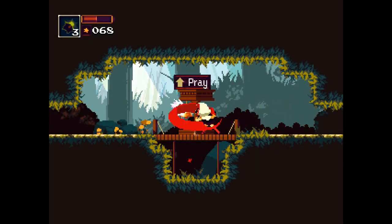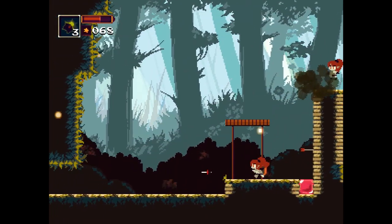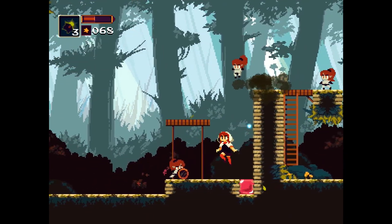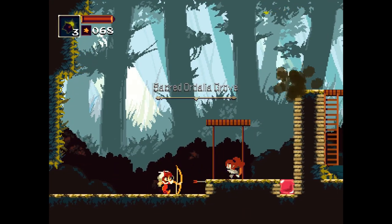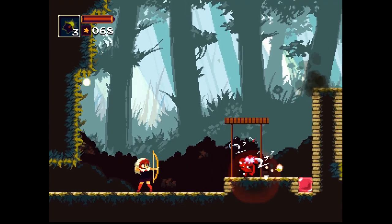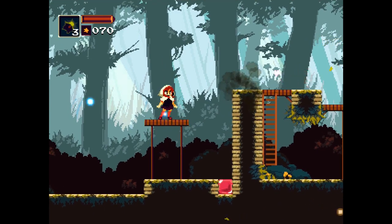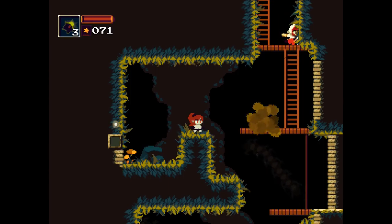Wait, that's half my health in a single hit. This is gonna be real hard. I need to attack that kid when he jumps down. I'm just about short enough to dodge a knife over the head. Wait, can I just shoot the arrow down? Okay, I get how you fight these guys now. A charged arrow actually just kills these guys really fast.